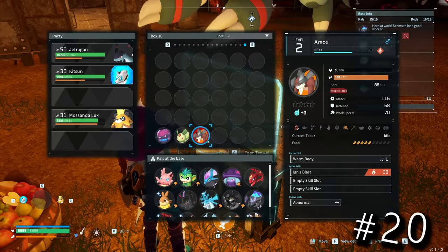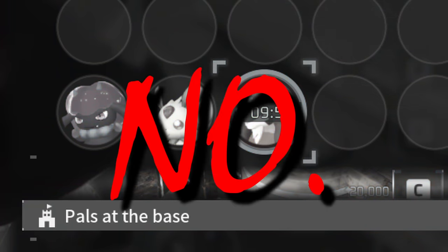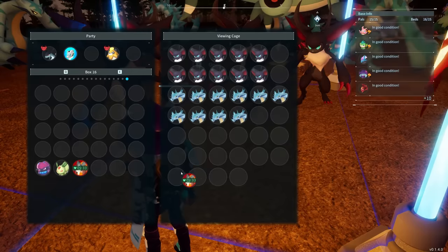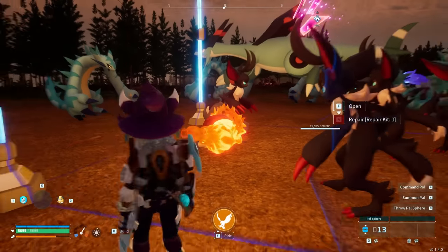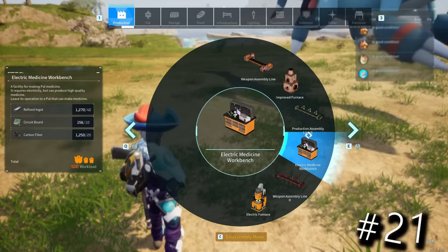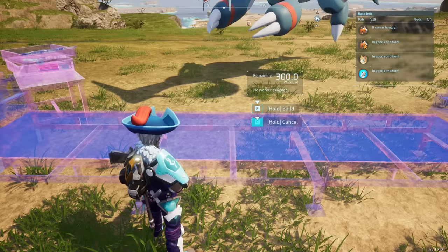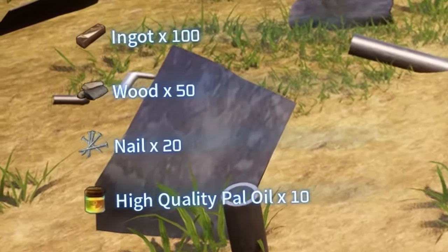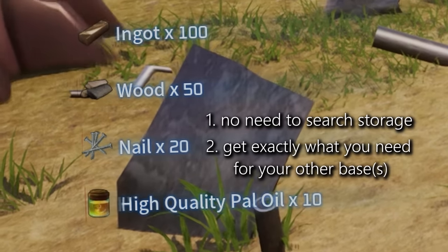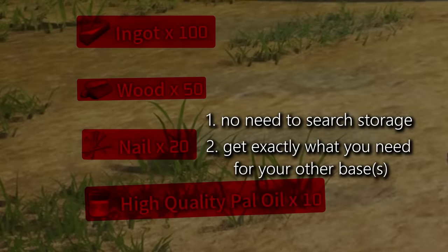Even if your pals die, you can quickly revive them — don't place them in the pal box. Instead, put them in viewing cages and they will instantly come back to life. Also, if you want to quickly get materials required for something you want to build, build it and then quickly cancel it. This gives you all the materials and is very handy if you need those materials in a different base.